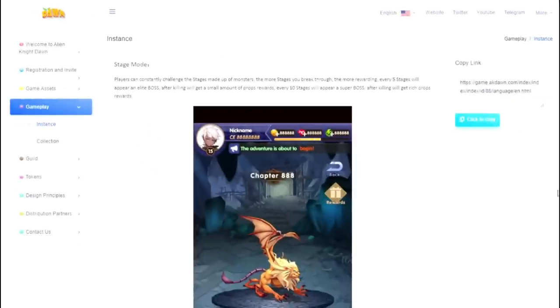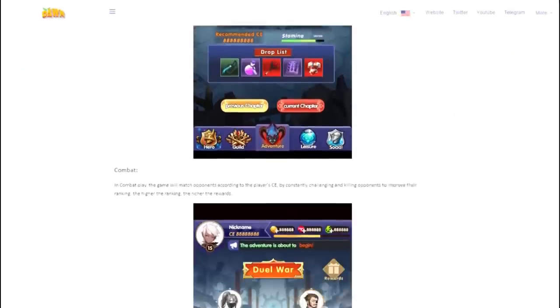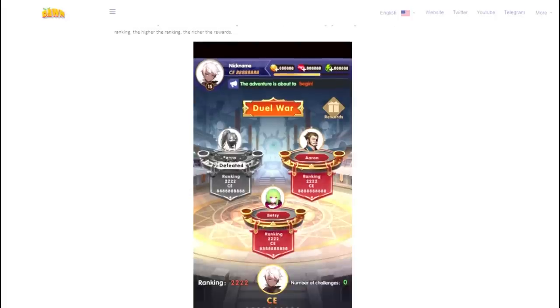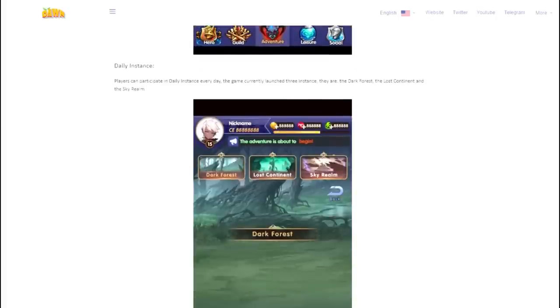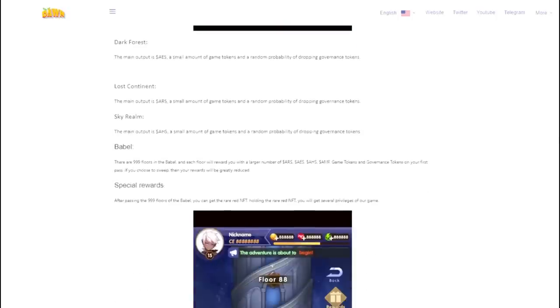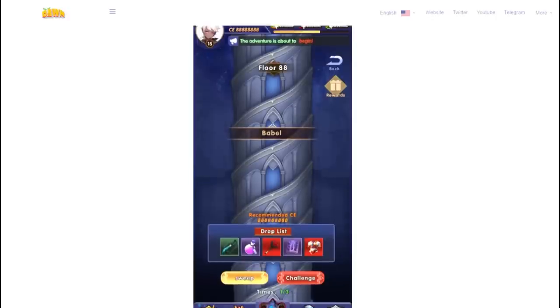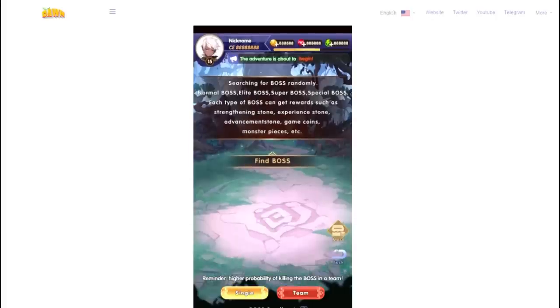Let's focus on the main thing: the gameplay. Players can test their skills in stage mode, where they have to pass certain stages and fight the boss. The game offers a large number of instances and collections of game modes. Daily instance players can participate in a daily instance every day, with three instances currently running in the game: the Dark Forest, the Lost Continent, and the Celeste Seal Realm. Alien Knight knows exactly how to please all users and make the content as diverse as possible.